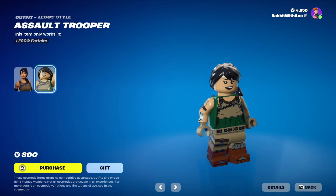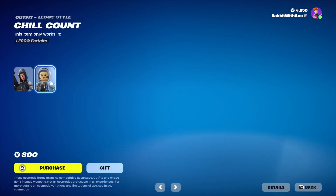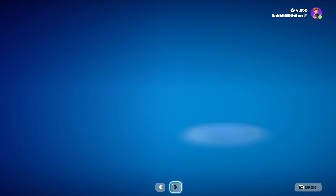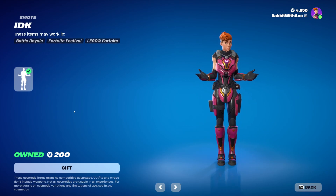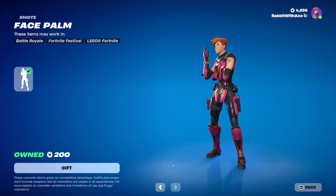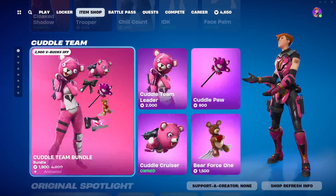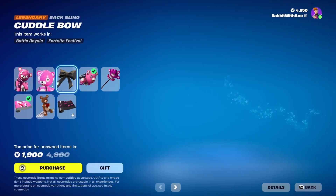Assault Trooper with her LEGO style — interestingly, hers is actually complete. Chill Count with her LEGO style. We've got the IDK emote and the Face Palm emote. They're really representing the feelings of some of the people in the community right now when it comes to the item shops.